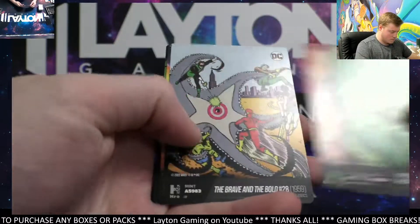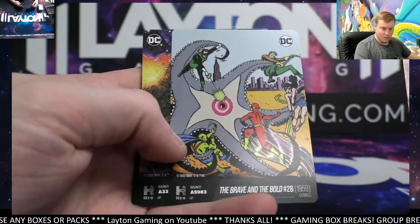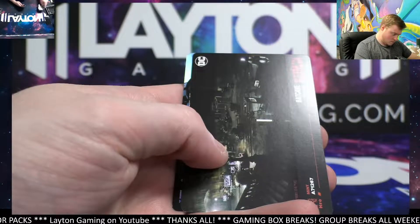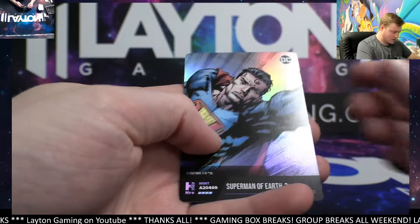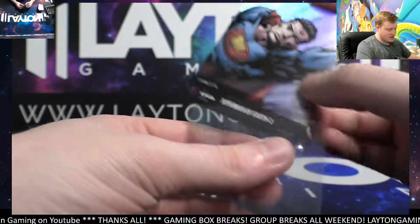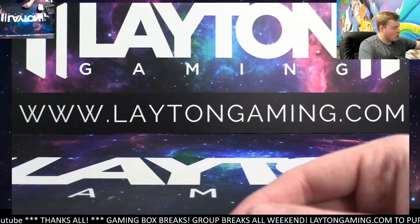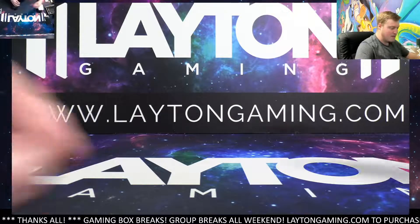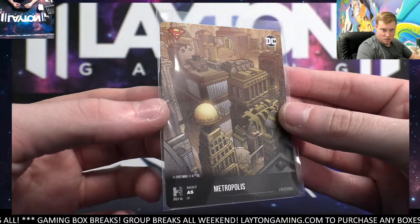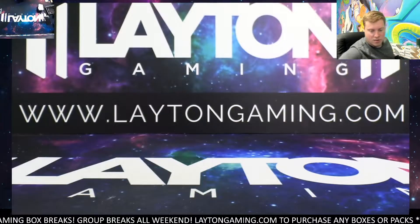All right, here we go. Panel 9 is the best — that's what I thought. 5983 there, Brave and Bold. Closing out — Superman of Earth, 2469. There you go. Hey, that was fun stuff man — thank you very much Clyde, I really appreciate it. We'll have them all protected up, and I will get the A5 Metropolis magged up for you — that is so sick man. Thank you again so much Clyde, I really appreciate it, we'll have them here for you.